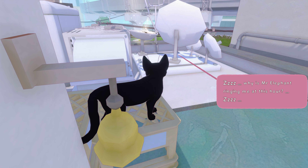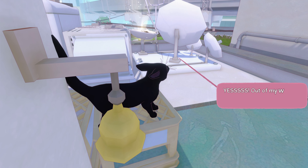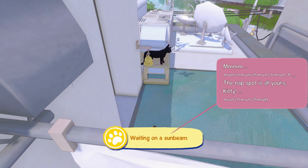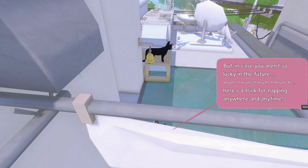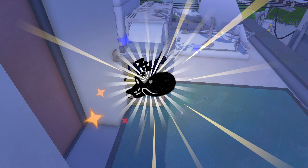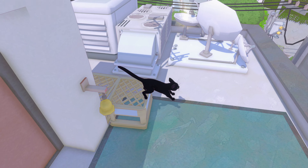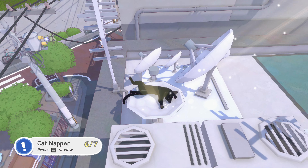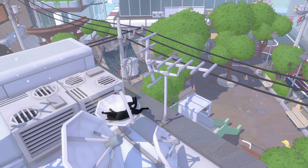The cat wakes up: 'What is it Mr. Elephant, why are you ringing me at this hour? Is that a bagel? Out of my way, everyone — I'm coming through!' Nom nom nom. The nap spot is all yours, kitty. He's going to teach us another little emote — hold down F to use it. Anywhere is a nap spot when you've got the right attitude. That's six of the seven cat nap spots.